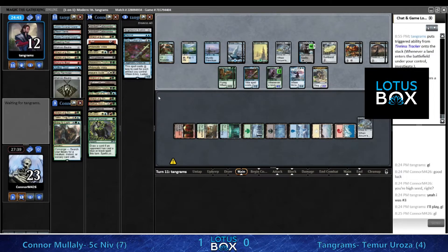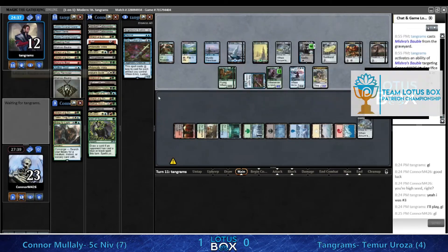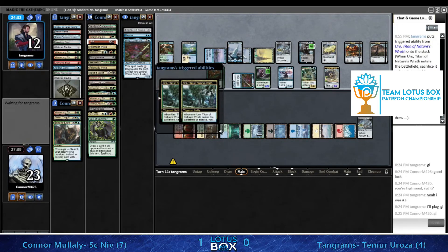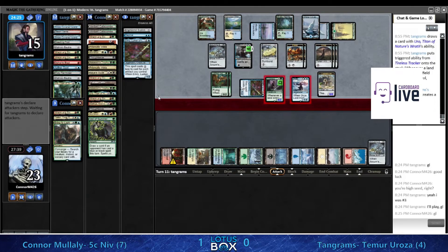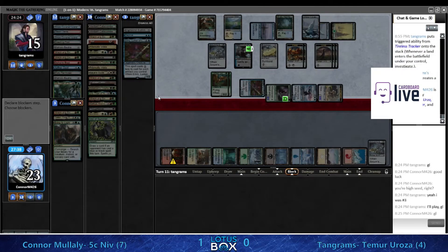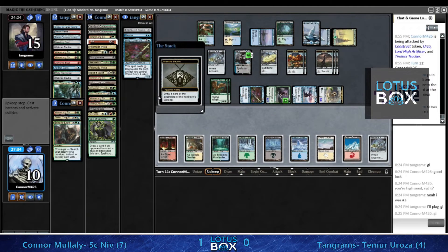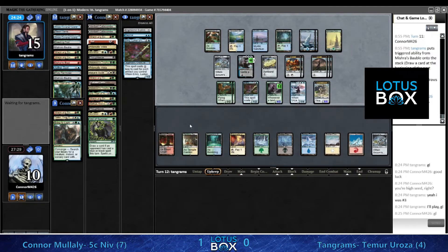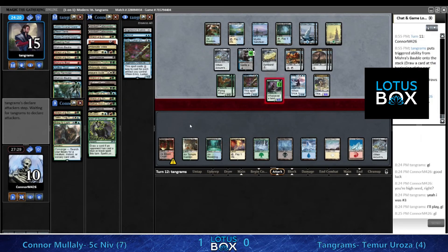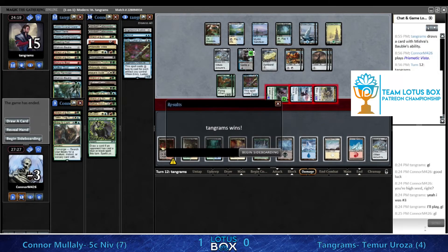We're two attacks from the end - this is going to end pretty quickly. Tangrams was really just able to slowly grind through - that Scrabbling Claws did an extraordinary amount of work. Ren and Six just never got a card - two or even three Ren and Sixes, just never did anything. And that's the concession going to game three.